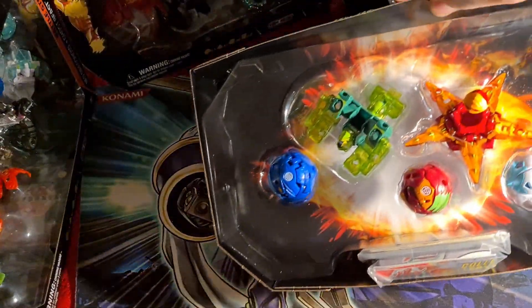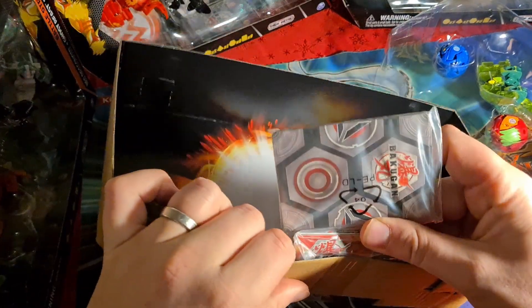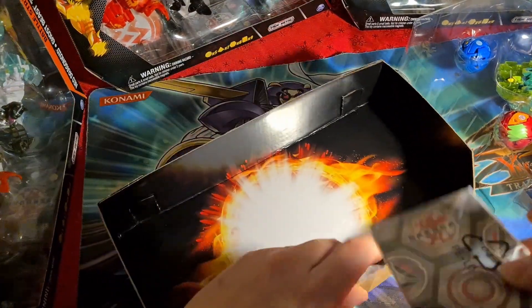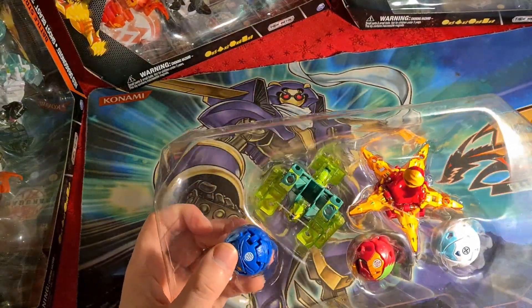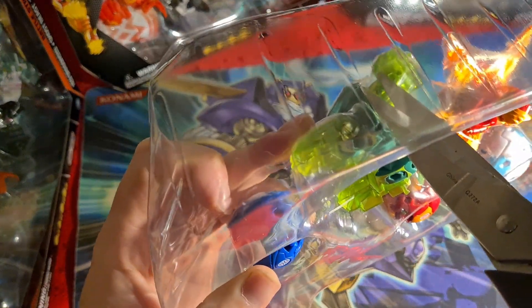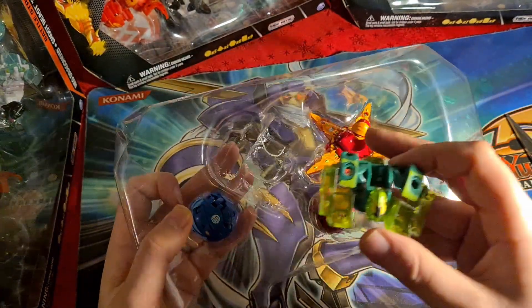Here we go — got all our cards here, just taking that out, got our cores and lists, gate cards and character cards. Let's take a look at the cards in just a minute. For now let's get this pinned down — one there and one right at the back. Release Stardox. I think that's about it for the screw times.